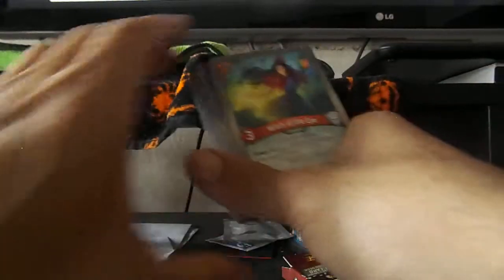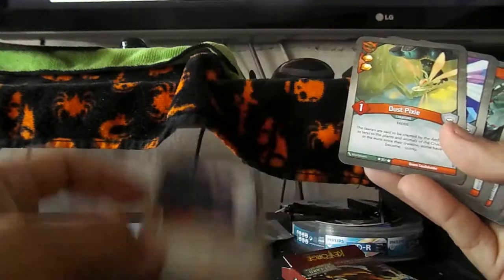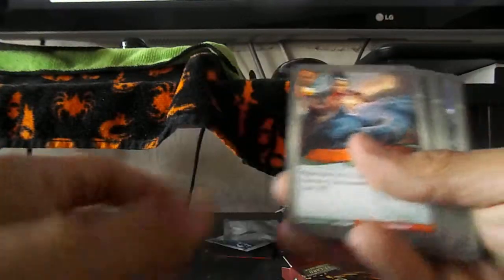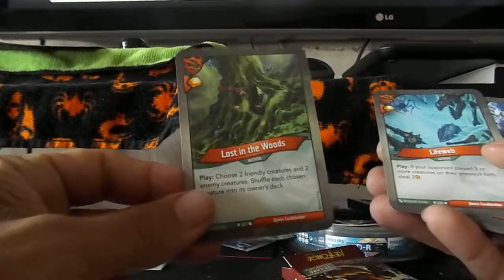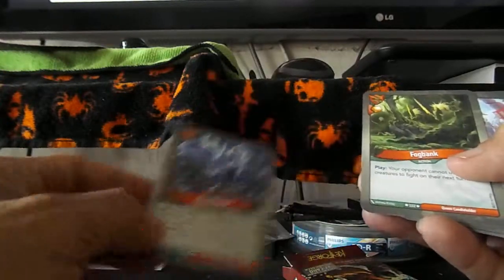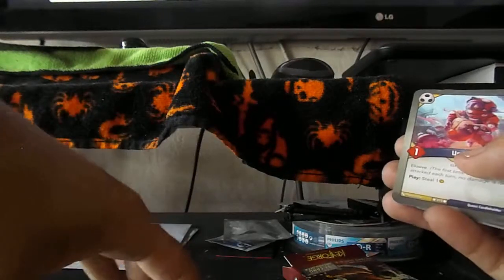First up we have the Untamed House. We have Witch of the Eye, Hunting Witch, Niffle Ape, Dust Pixie, Dew Fairy, Nepenthe Seed, Vigor, Nature's Coal, Lost in Woods, Life Web, Key Charge, and Fog Bank. Lots of cards in Untamed that I haven't seen before. That's cool.